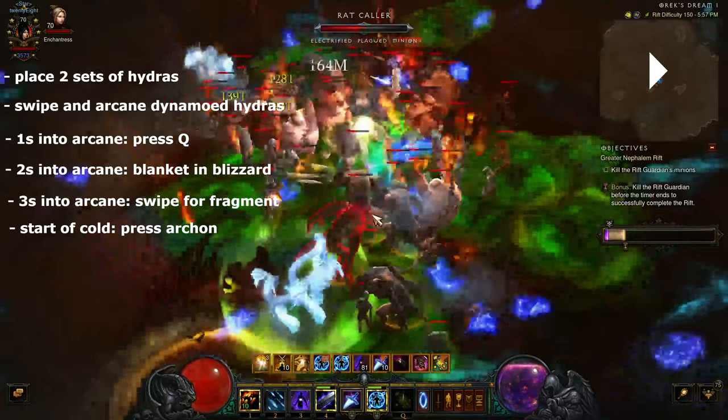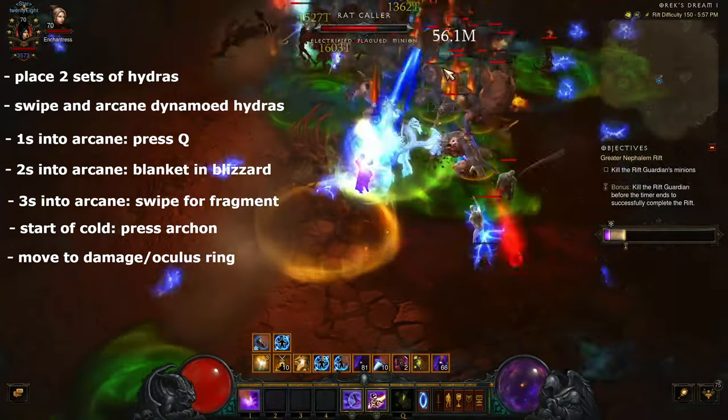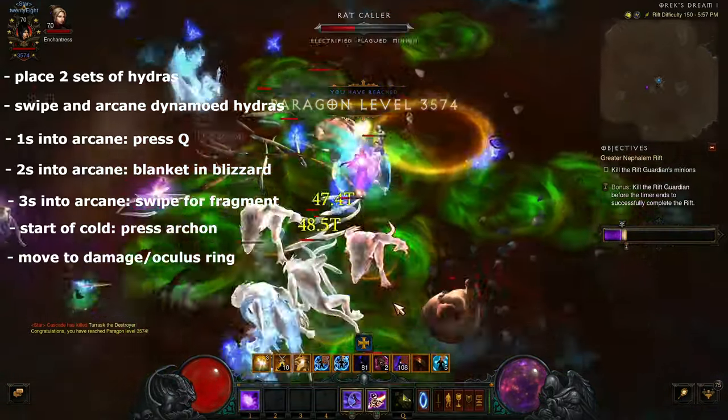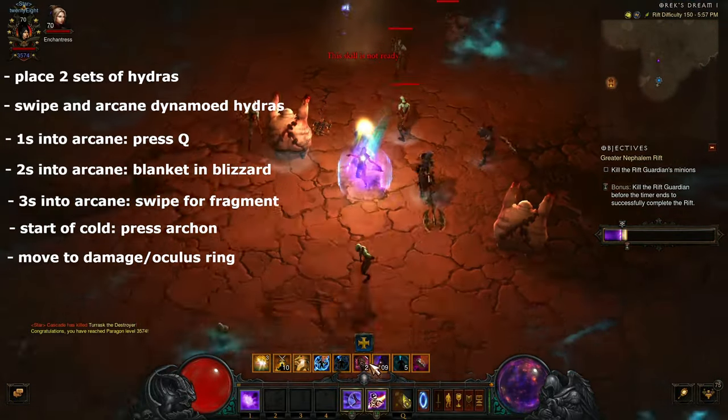We are now one second into Lightning. We swipe five more times to put a second Hydra up with Dynamo. With about 2.5 seconds left, we need to press Q, press Blizzard over everything, and then keep swiping. Then we press Archon just as it slips into Cold. You see the Blizzard coming down, and the Fragment of Destiny buff showing 10 on the buff bar — refreshed with one second left, so it should be fine throughout the Cold cycle. As Cold starts we press Archon. We didn't get the damage circle this time; instead we use the oculus ring which gives an 85% damage bonus. This leads to the clip at the start of the video — killing the yellow and lots of trash with a big jump in progress. That's how the cycle works.